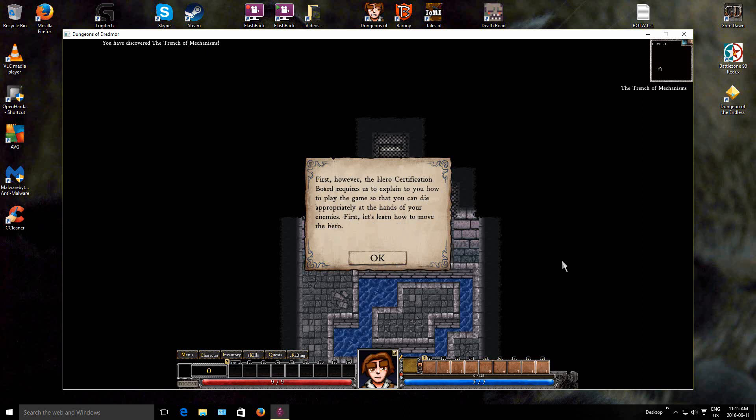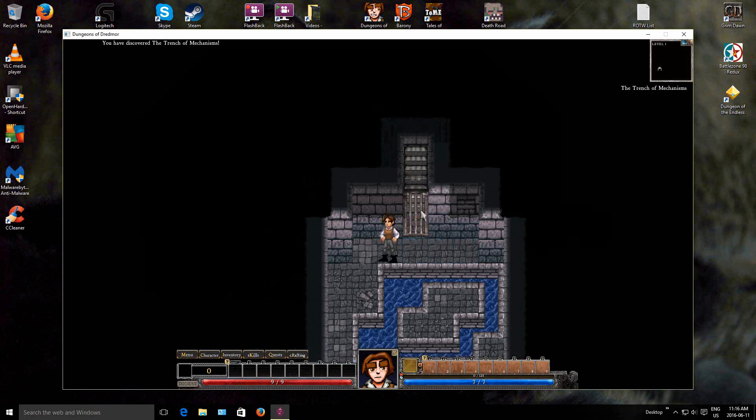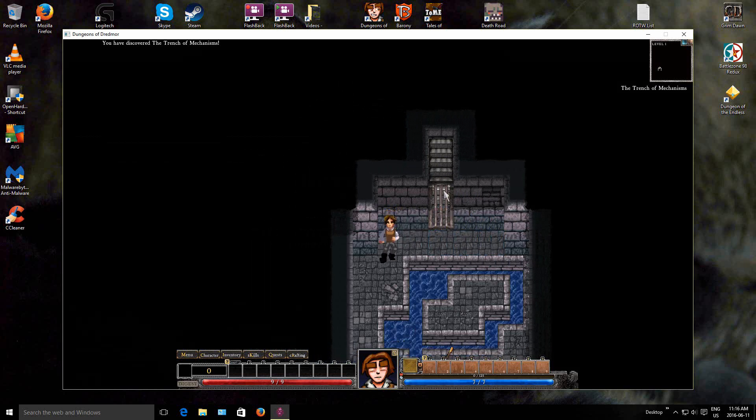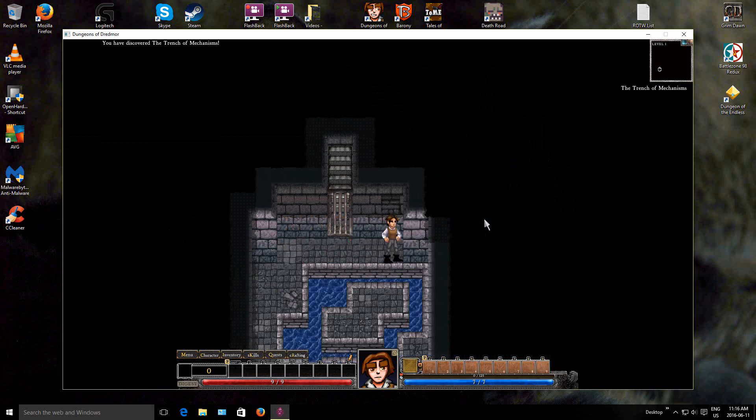First, let's learn how to move a hero. Moving in Dungeons of Dredmor is easy. The WASD keys on the keyboard will move your hero up, left, down, and right respectively. Try walking over to the first lever and flipping it. To activate an option, simply click on it. So this is very much a keyboard and mouse-driven game. It's basically a cardinal type of game - you don't have the ability to move in diagonal directions. You move in the cardinal directions.